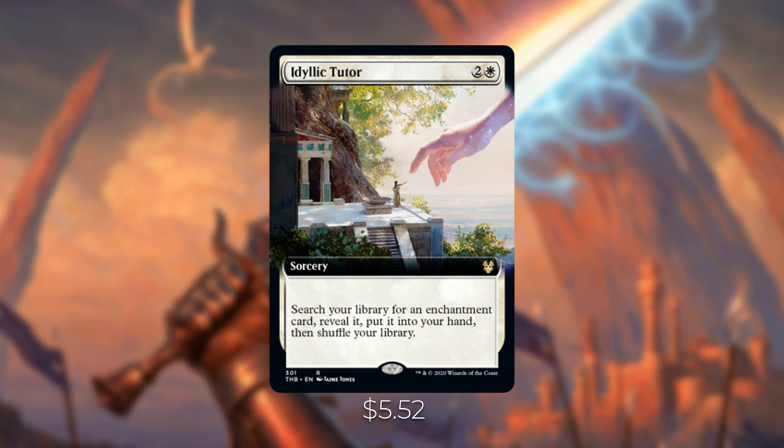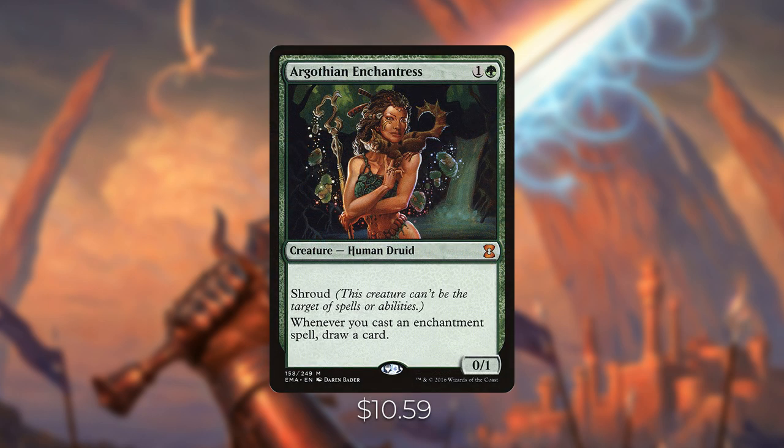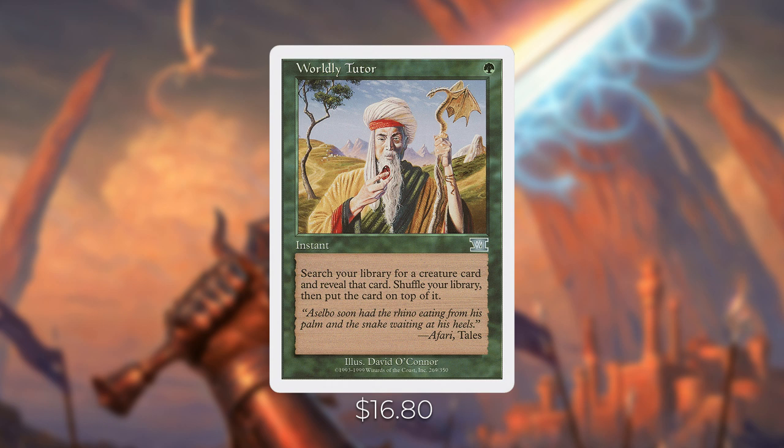The second upgrade is Argothian Enchantress — one and a green with shroud, and whenever you cast an enchantment spell, draw a card. You can't have too many enchantresses in this deck — every enchantment drawn is value. It was $30 when Tuvasa was printed and has dropped to $10, making now a good time to pick it up. Worldly Tutor — one green instant, search for a creature card and put it on top of your library — is great for finding Sun Titan or an enchantress. It costs more than you'd expect for an uncommon since it hasn't been printed since 6th Edition.